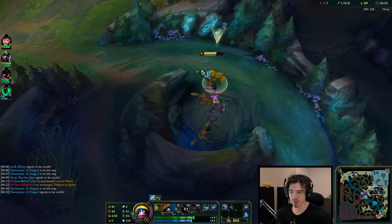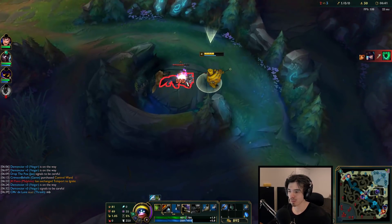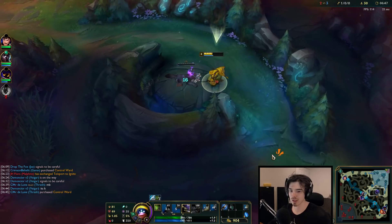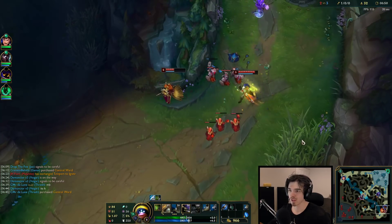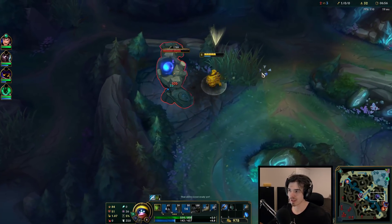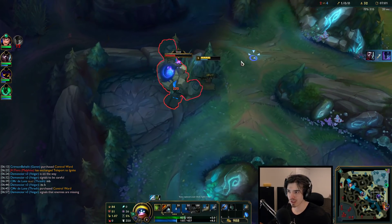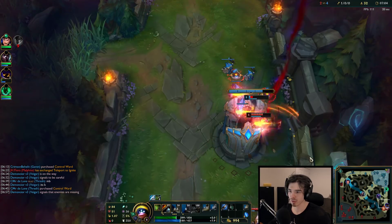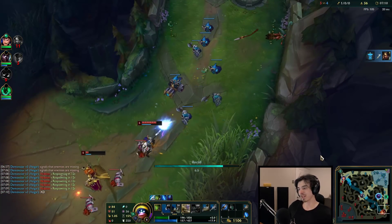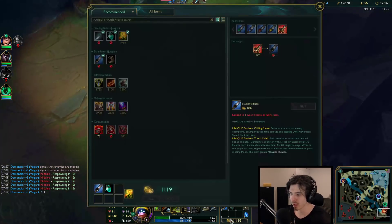Do I still prefer Presence of Mind on Nocturne? Yeah, so Presence of Mind as a rune is actually really strong, and I think it's more useful than people think. The only thing you're really replacing there is Triumph. Triumph is a fabulous rune - it's a nifty rune - but I don't think it's a high-priority rune in that sense. It's not a deal-breaking rune; it's not going to make or break your build, so you can drop it.